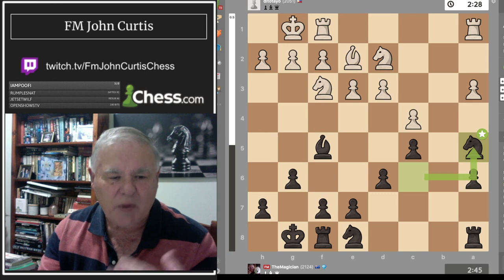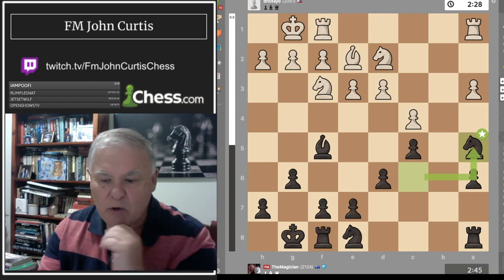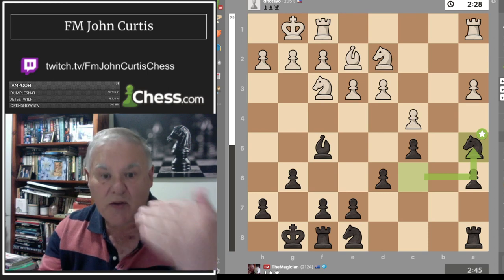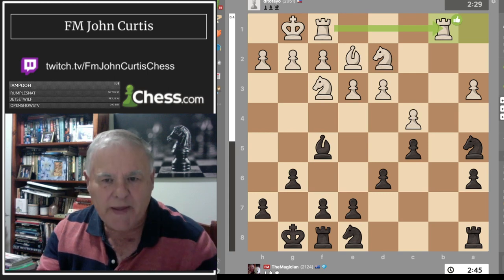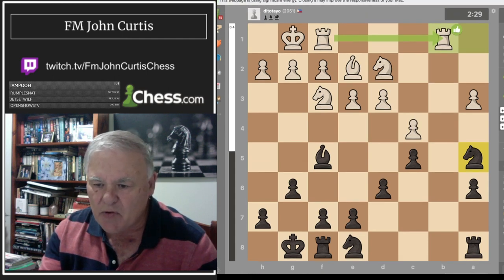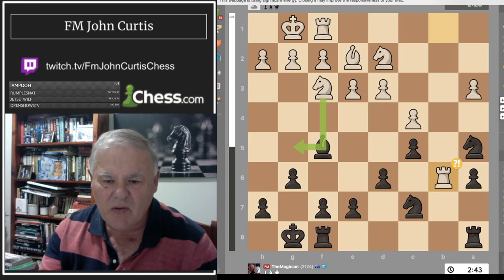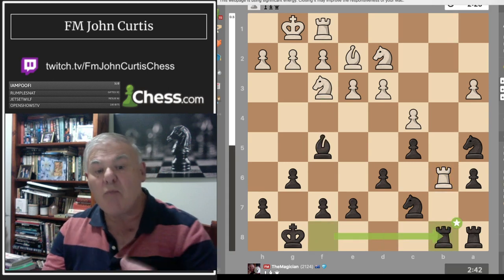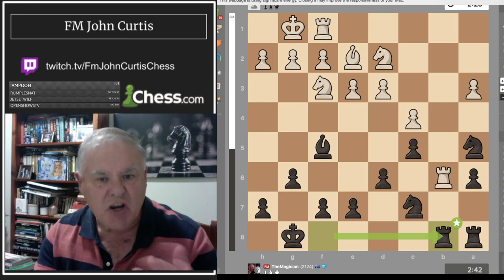White has a slight edge — the evaluation bar shows white's bar is bigger than black's. He played rook there but can't get to the seventh rank because there's a knight blocking. I moved my knight to get my pieces working; apparently knight f6 was better. He played rook b6, so I moved my most inactive rook from the f-file to b8 to try to exchange rooks.